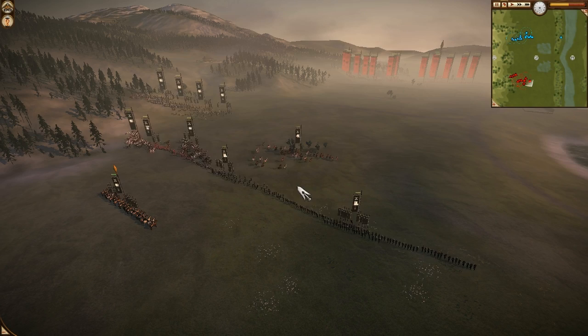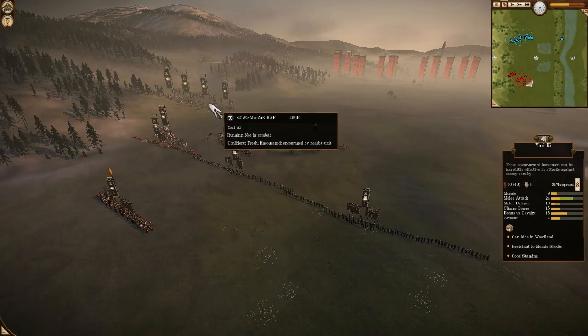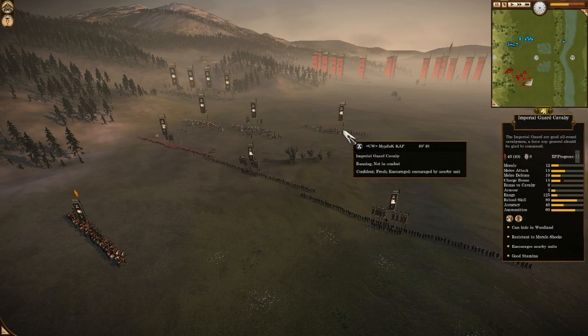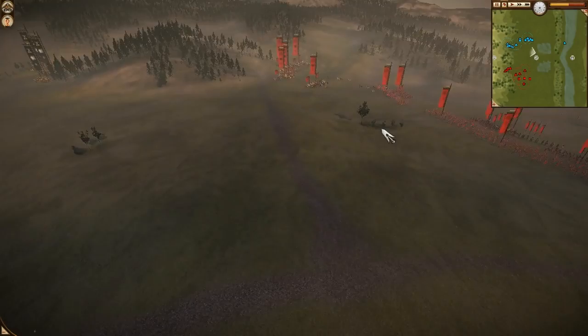Murzik brought one Royal Marines, two 150-range Blackbeards, four Yarriki with six chevrons, two Shugnot Guard Cavalry — one with three chevrons, one vanilla — and one Imperial Guard Cavalry. His general is Bushida I.